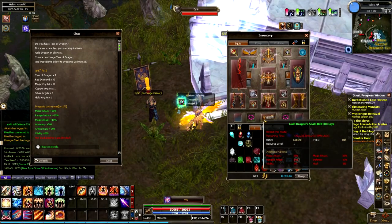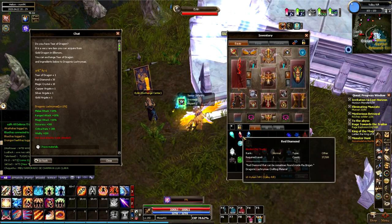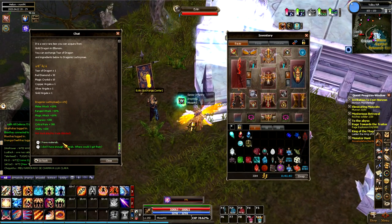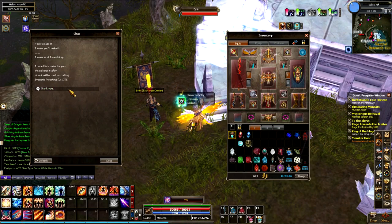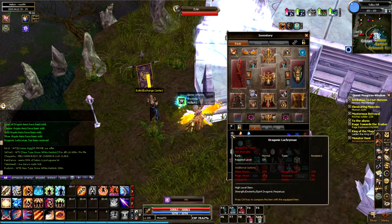So here we are — you've gotten all the pieces that you need. You have your one Tier of the Dragon, your 30 Red Diamonds, and your 10 Magic Crystals, as well as one Gold Argate, one Silver Argate, and one Copper Argate. If you have all these items, you can come talk to NPC Island, tell her that you have the materials, and ask to craft the Dragonic Lachryma. She even lets you know that you need it for crafting the Dragonic Perpetus, which is great. And there you go — you have your Dragonic Lachryma.